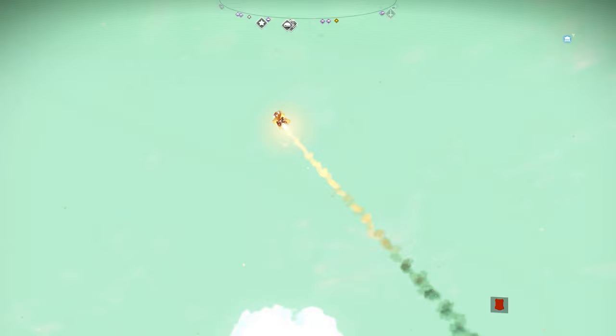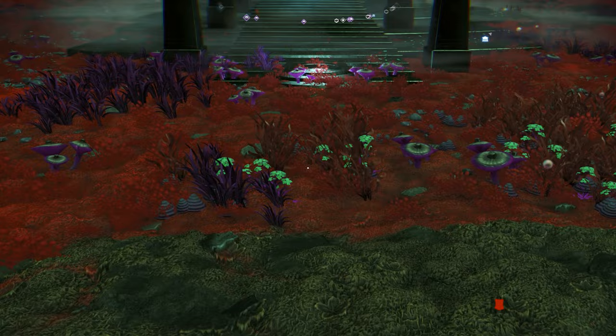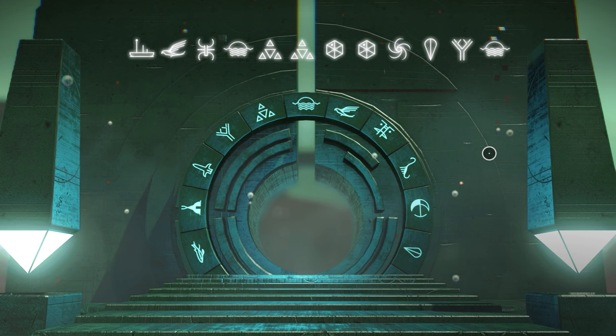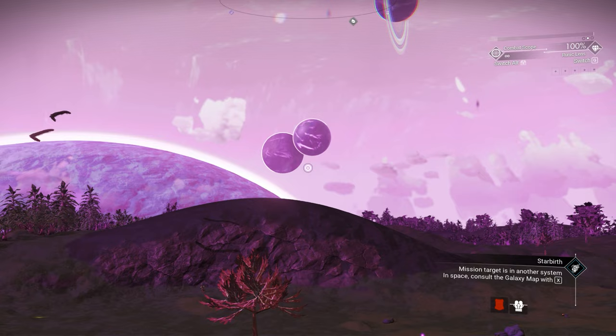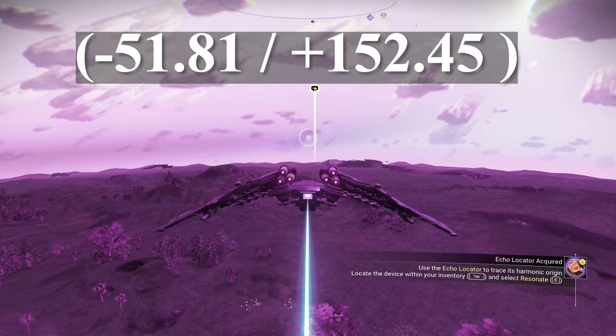Did I just nook my planet? The first chunky boy sentinel ship is gonna be red color, four supercharged together — so make sure you take a screenshot of this chunky boy's glyphs after I finish. You will land on a grassy moon. The view on the moon is pretty awesome. We need to go to minus 51.81, plus 152.45.